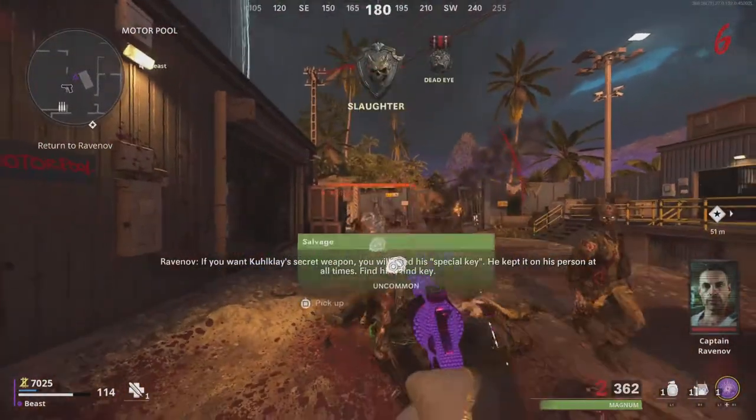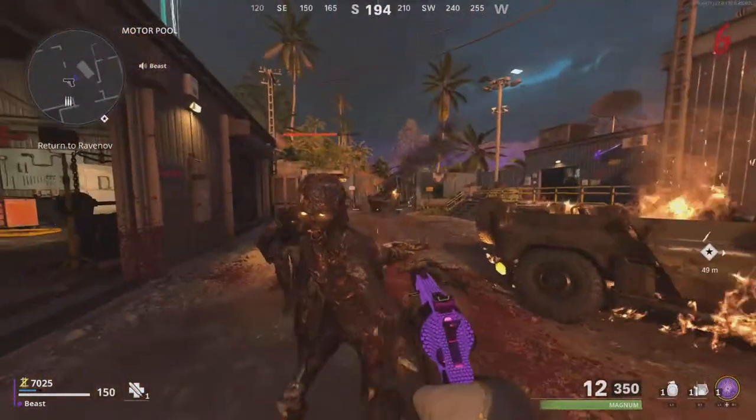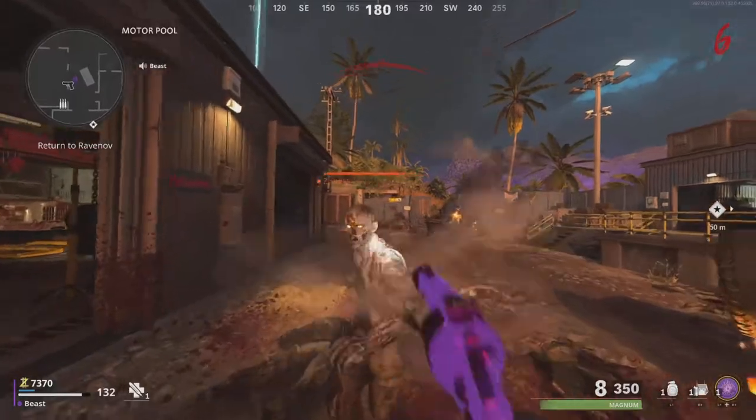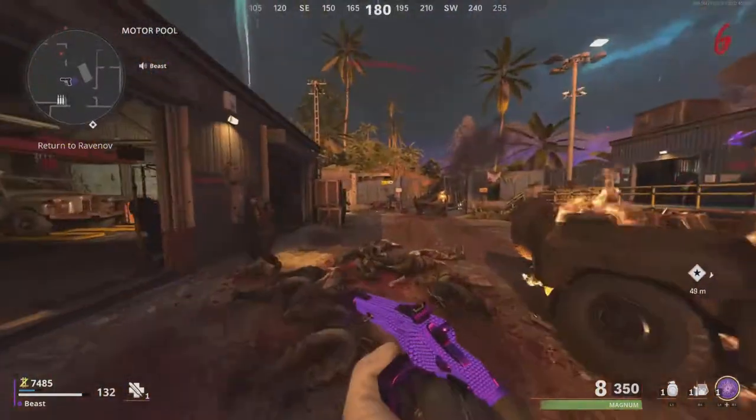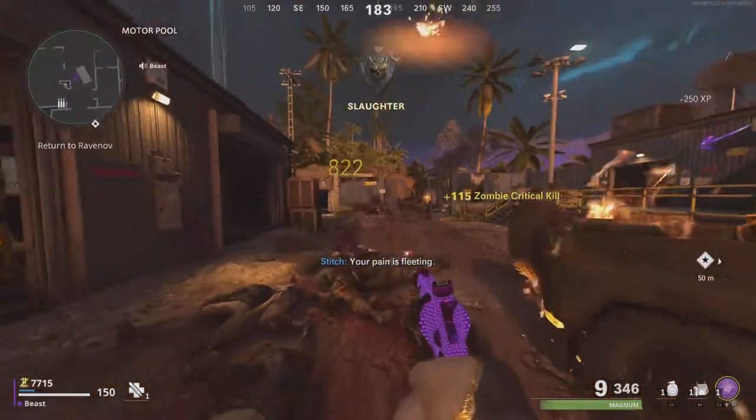I usually don't aim at the head — I just hip-fire the zombie in the head. If you have aim assist on it's going to be much easier.